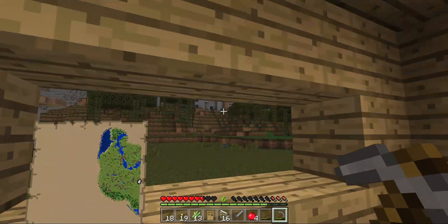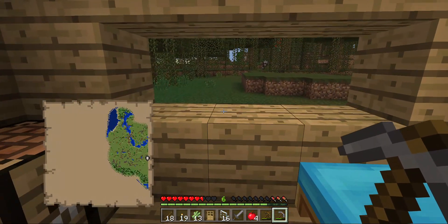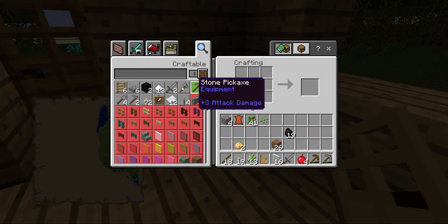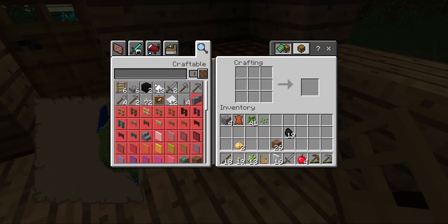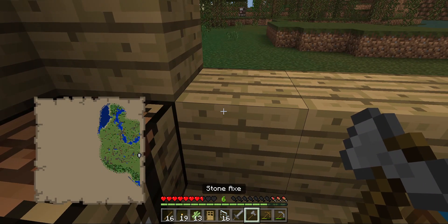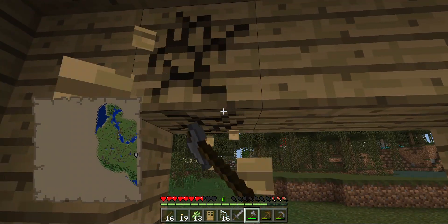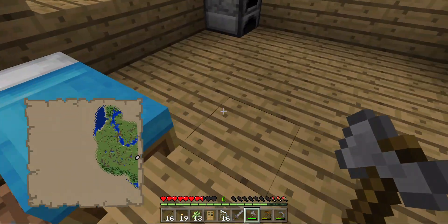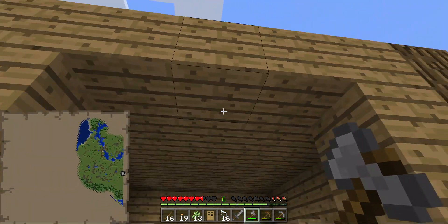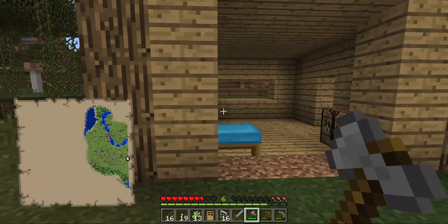I want to expand some of these windows around — I think it might look slightly cooler. So if I take and do this, it might just be a little bit more visually appealing for the windows. So now there's a new problem where the windows touch the ceiling, so I made it five blocks. And it'll work out.